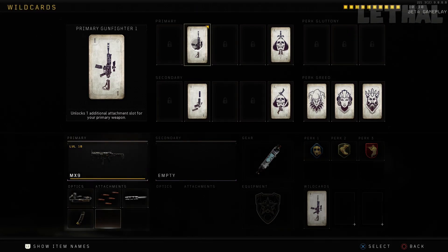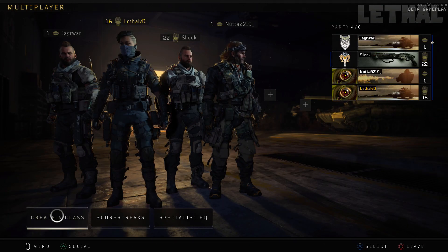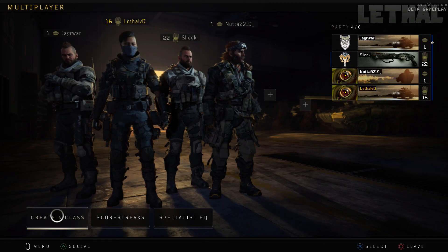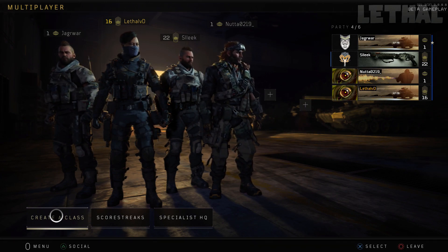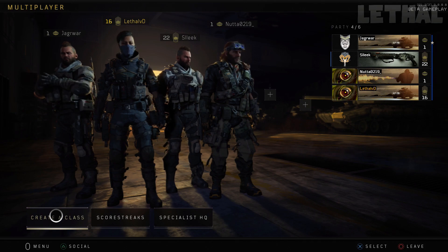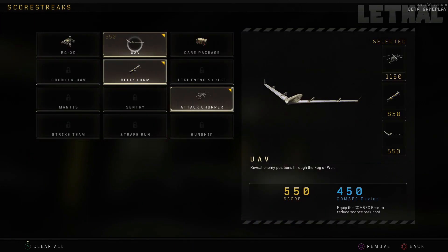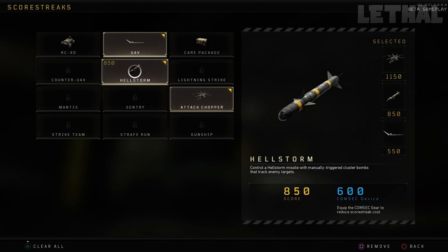The only wild card I'm using is Primary Gunfighter, and that's the reason I have three attachments. If you don't use that card, you can only have two attachments in this game. That's pretty much it for the class — this is the main class I'm using right now in the beta. As of right now, it's hands down the best SMG class setup. For the scorestreaks, I'm using UAV, Hellstorm, and Attack Chopper — it works for me so that's why I'm using it.